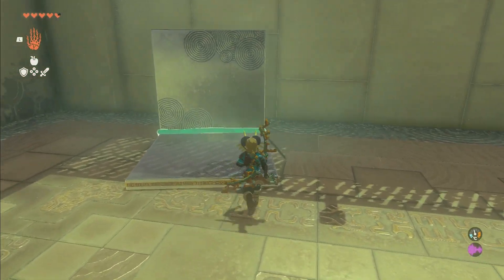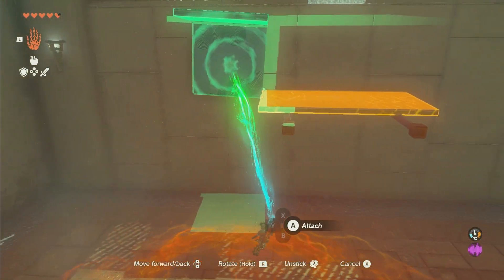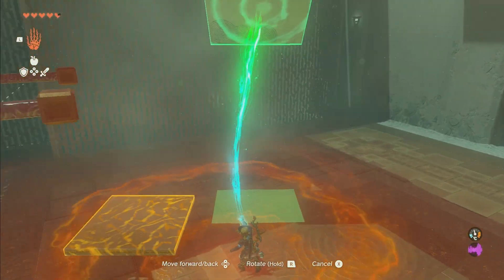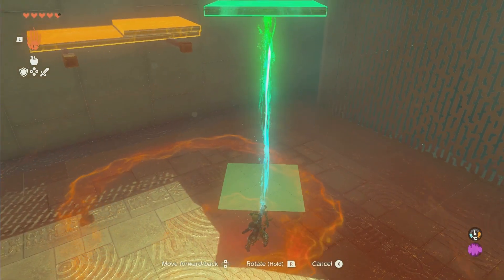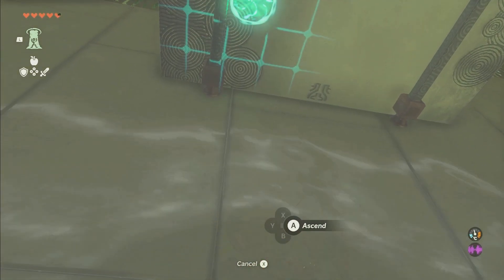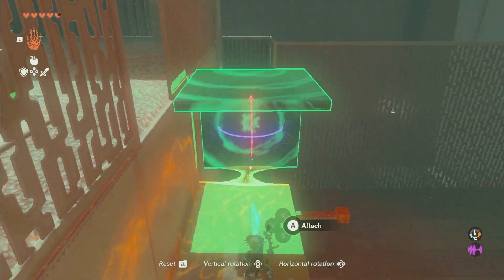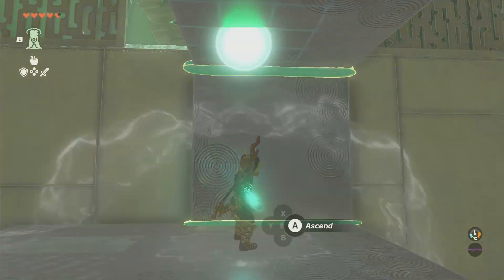I didn't mean to throw my sword. Then we're going to use Ultra Hand again and take it like this. We can't quite get it up there in one piece, so we're going to do this in two pieces — set one part on one side, then take the other and set it on the other side, and use Ascend. Then up here we're going to reassemble it and put it over here like that, then use Ascend again.